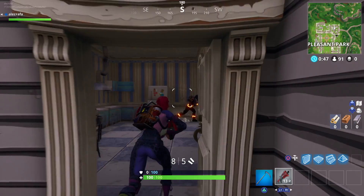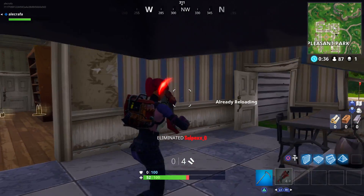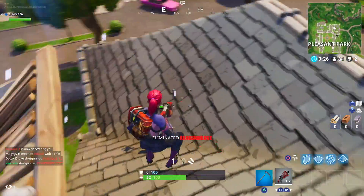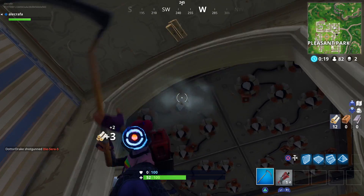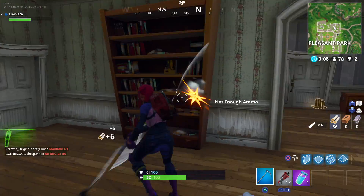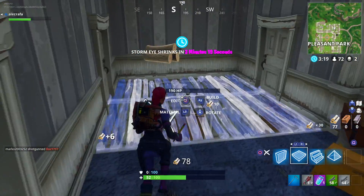We're gonna land on this balcony over here — I think this is a great landing spot. Hopefully someone lands here, and they did. I mean, come on, what is going on? Alright, so I wasted all my shotgun ammo on these two. We already got two kills which is pretty good right off the bat, but we took so much damage. We have a slurp though, so it's not that big of a deal.